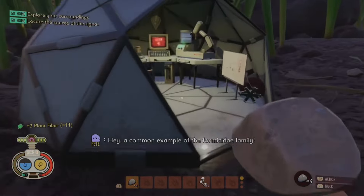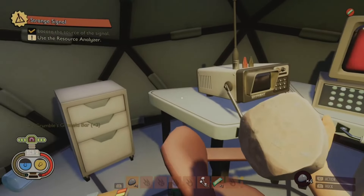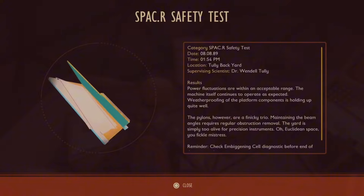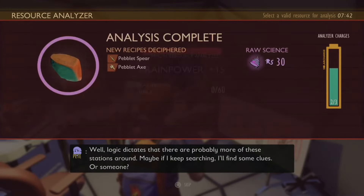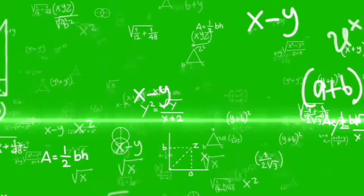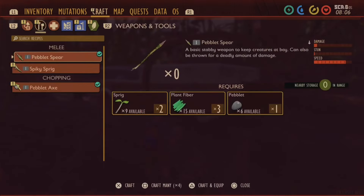Then you're going to head over to the resource analyzer. Grab a couple of old crunchy bars, look at a weird dossier — nobody has time to read that — and figure out how to scan some stuff. Anything and everything you find in this game you're going to want to scan to increase your intelligence. Then you're going to want to craft your first tools: the pebblet spear and an axe.